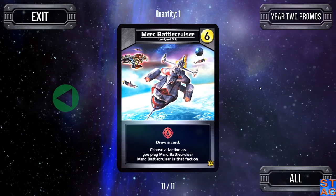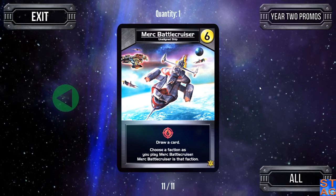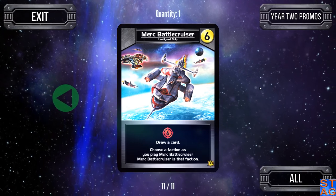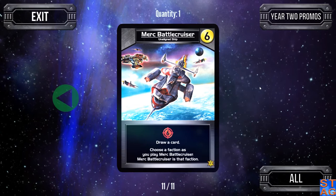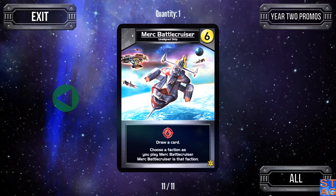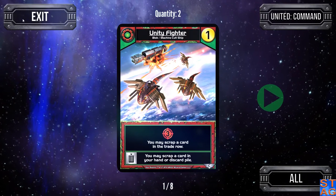And the last one, the Merc Battlecruiser — draw a card, gives you six attack. When you play it, you pick a faction, and in the game it'll actually spin around and show what faction is being represented, whether blue, red, yellow, or green. That's United Command — we'll be looking at that one when we get into Chapter 13.